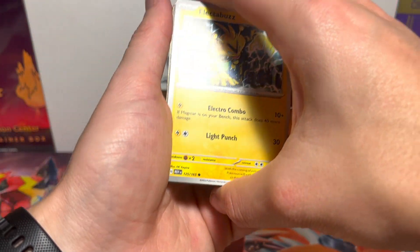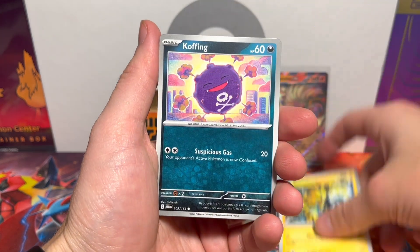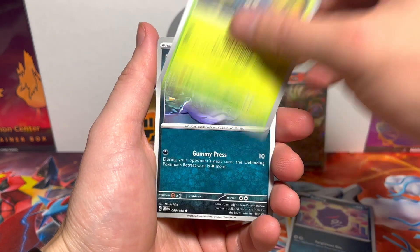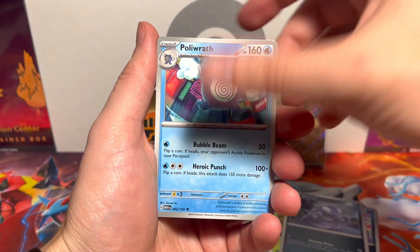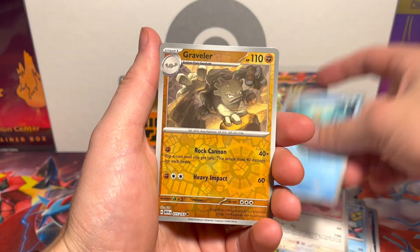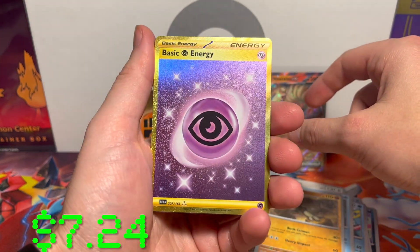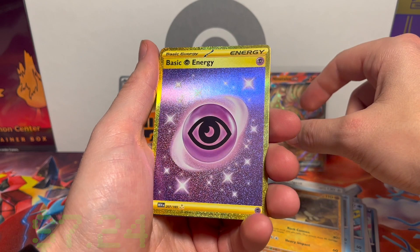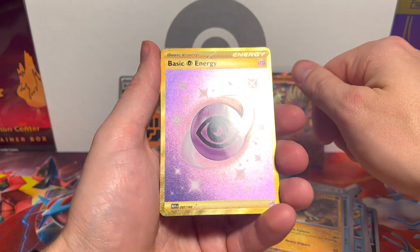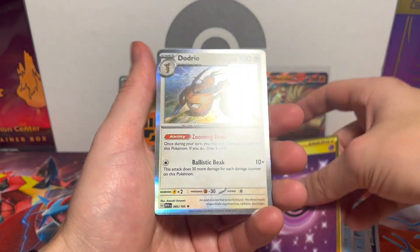If you're unfamiliar, we're looking for the big three in this set. The big three — the first three starters — that's what we want to see. Graveler, another basic Psychic Energy — wow, look at that, it's beautiful — and a Dodrio.